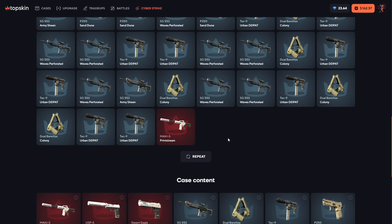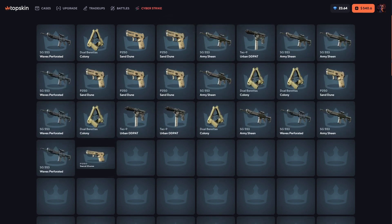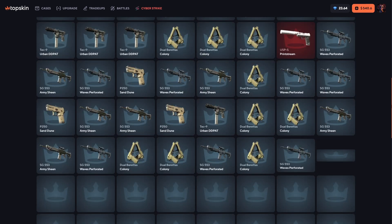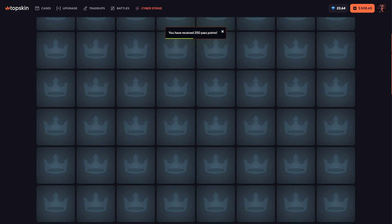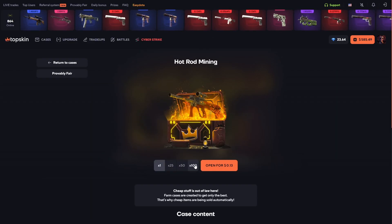There's a cashback and we're waiting for more. One more print stream M4 — what, one USB and one M4? We have 600 now. There's a USB print stream again — that's a cashback. One more USPS — that's a cashback too. We're getting our cashback and some profit, that's crazy.